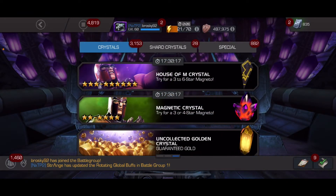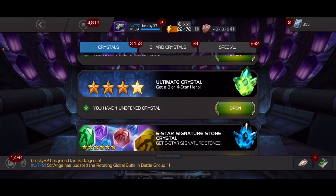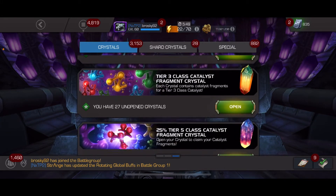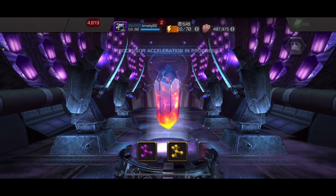Now we are live recording these openings after Act 7.1 exploration rewards. We have a 6-star nexus crystal to open and a 25% tier 5 class catalyst fragment crystal, which we'll start with. Let's spin that out — fast tap it and see what class we get.